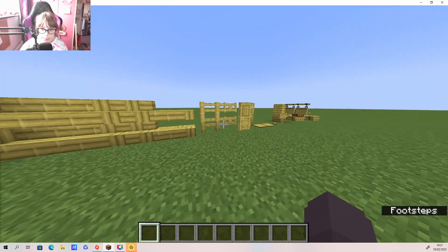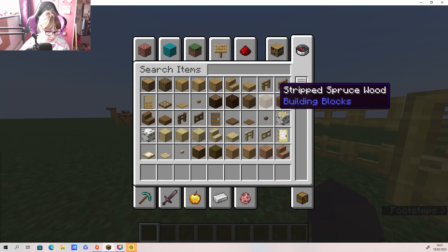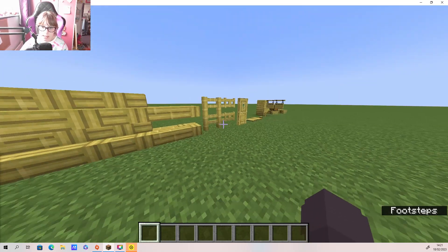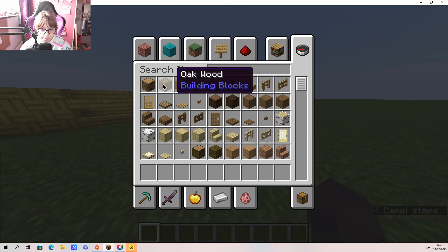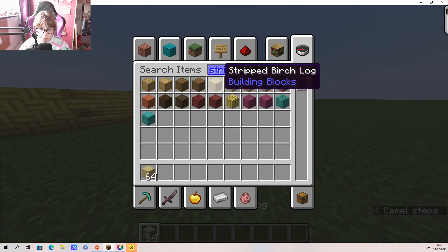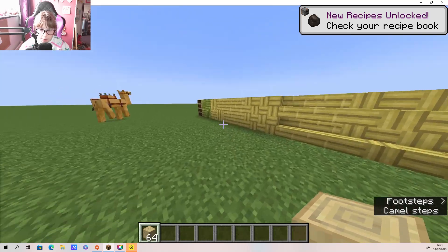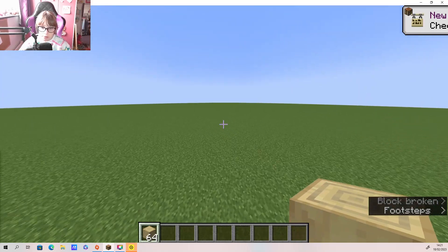Okay so we're gonna try and build a house using these blocks. Let's lay out the house first - for the layout I was thinking that maybe we could use stripped birch because I feel like that might go quite well with the bamboo. So we're gonna build our house right here.